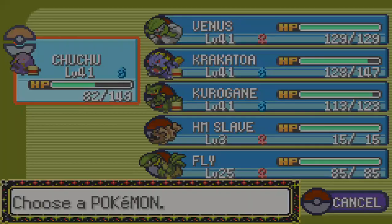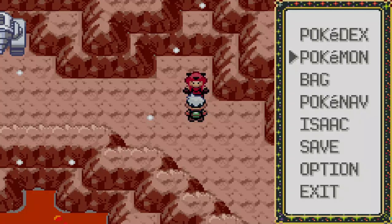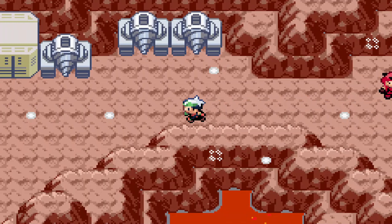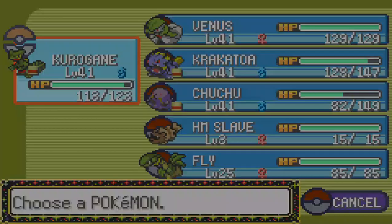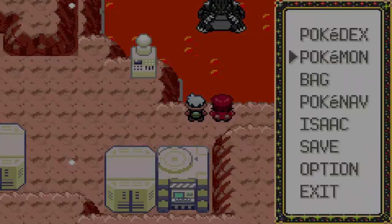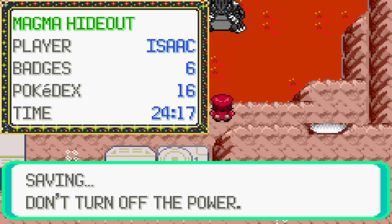We take it down just like that. Let's put Kurogane up front and let Choo-Choo rest, since Choo-Choo basically carried us throughout this whole place. We have one last item to get — it's a Max Revive. Not bad at all. Now nothing more but Maxie. I'd rather just save before fighting this man.